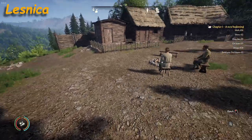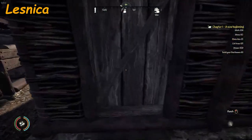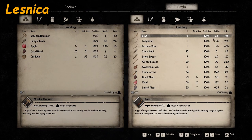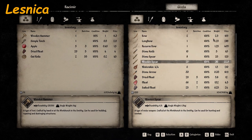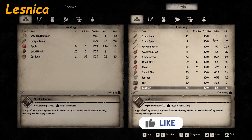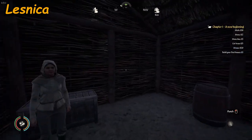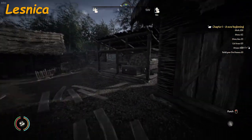There is another vendor — Gisela. Show me your wares. Gisela sells: bow, long bow, recurve bow, stone knife, stone spear, wooden spear, water skin, stone arrow, dried meat, meat, salted meat, feather, fur, leather, and salt. Teobald and Gisela are the only ones in this town.